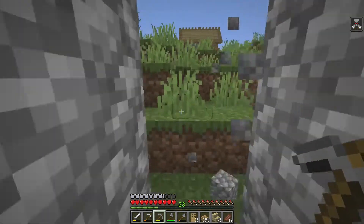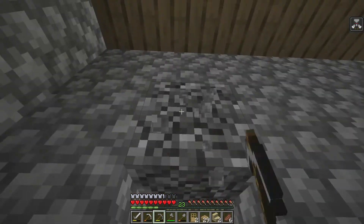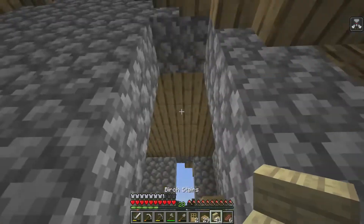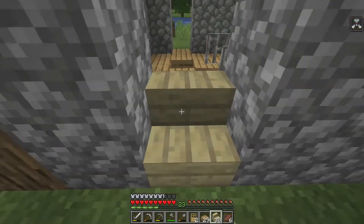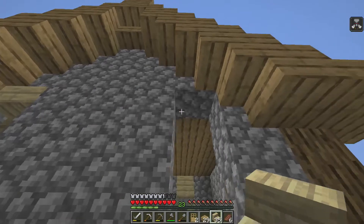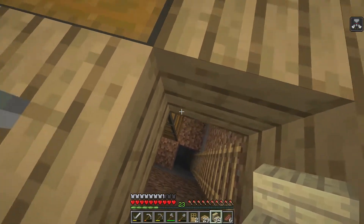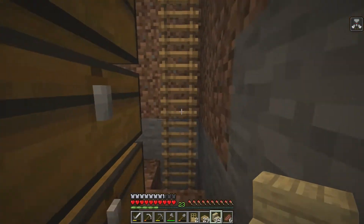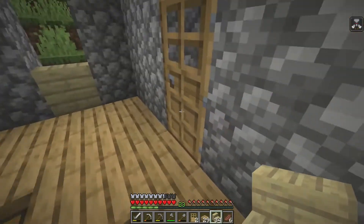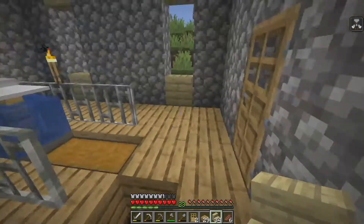Let's get one window in there, one there, and one opposite. I don't have any glass so I need to go back and get some — we also need torches for the inside. We're using birch wood here, so let's pop that in like so. We can go down here and grab anything that we fish up. I want some sort of auto sorter eventually but for now I just want the storage.